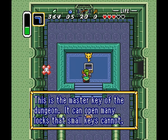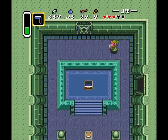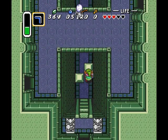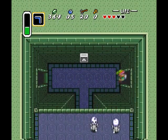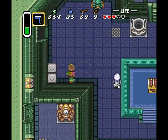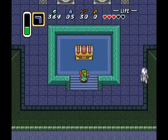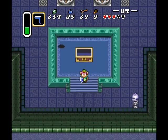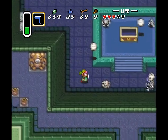It is a master key, but not THE master key — the source of many angry debates with Zelda fans who couldn't remember it was called the big key. The big key not only opens boss doors, but it also lets you grab anything in these giant chests, which will be the treasure of the level. In this case, it's the bow.